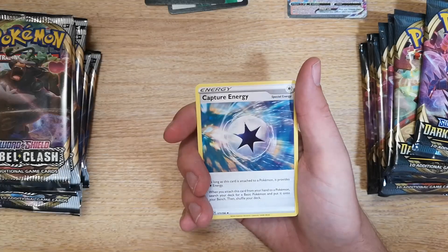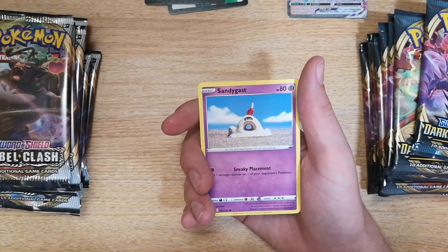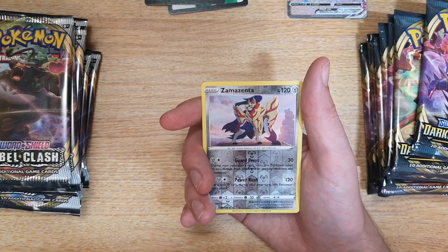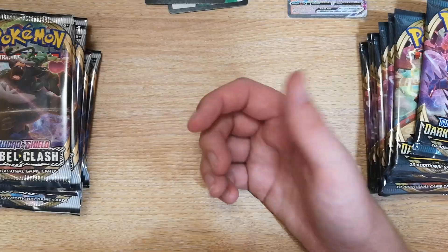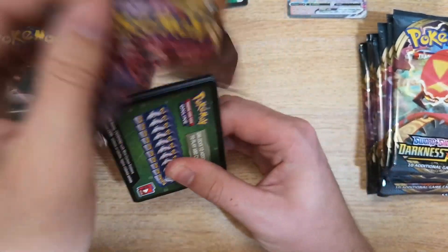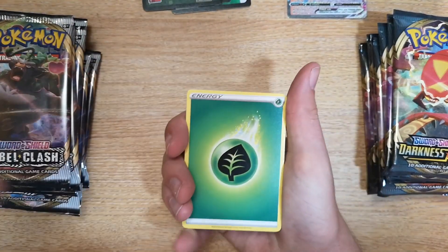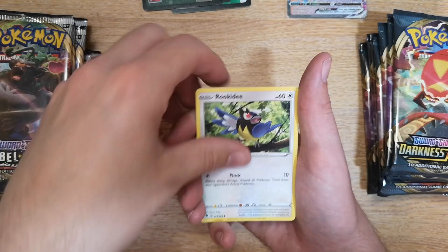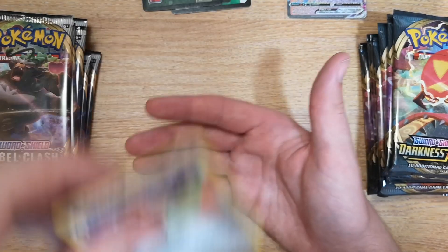Pack 3 Rebel Clash: Psychic energy, Dubwool, Capture Energy, Charjabug, Helioptile, Voltorb, Sandygast, Vulpix, Weezing, Zamazenta reverse, and a Barbaracle regular rare. My pronunciations of newer Pokémon are going to be woeful — you should know that by now if you're a regular viewer. Pack 3 Darkness Ablaze: Leaf energy, Yell Horn, Ursaring, Polteageist, Tauros, Rookidee, Galarian Mr. Mime, Electrike, Dino, Yell Horn reverse, and an Excadrill regular rare.